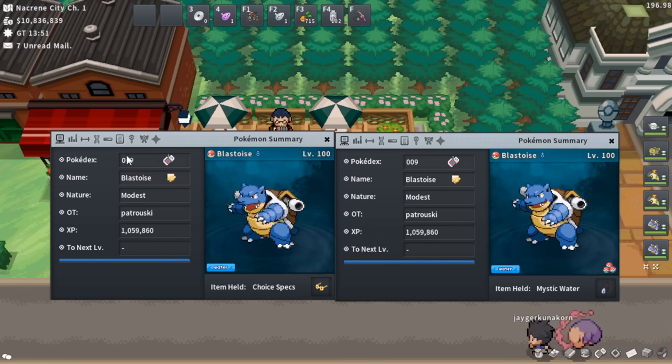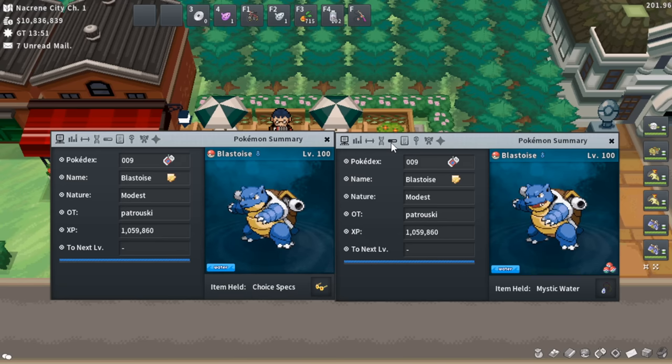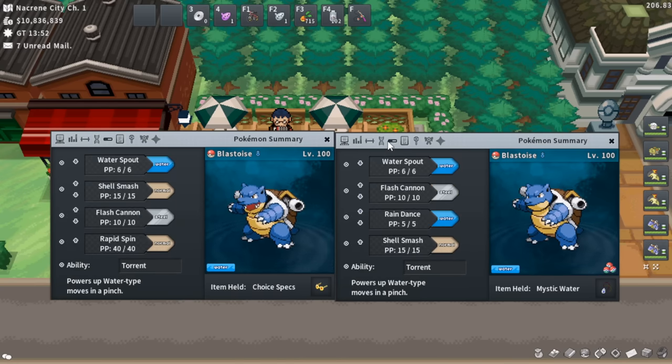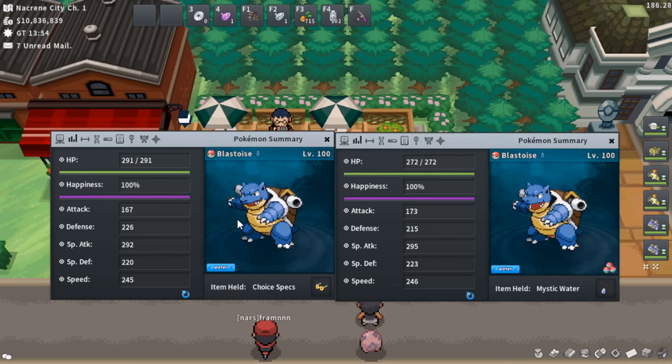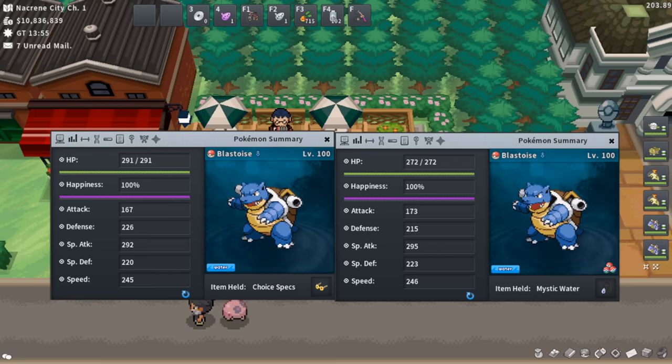Now onto the Blastoises — the essentially new part of the run. These changed the run and added two more gyms. They operate very similarly to the Typhlosions. Both want a plus Special Attack nature: Modest, Mild, or Rash. Let's cover the stats page, because this will explain some of my EV mishaps and how you guys can avoid making this mistake.